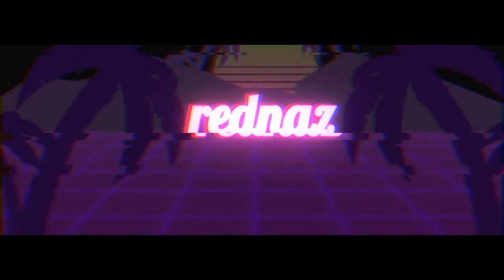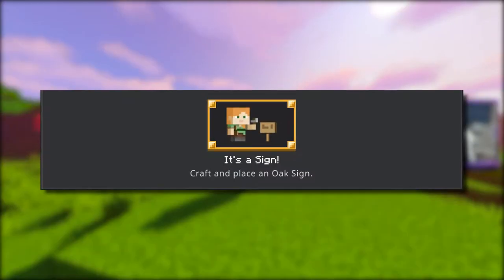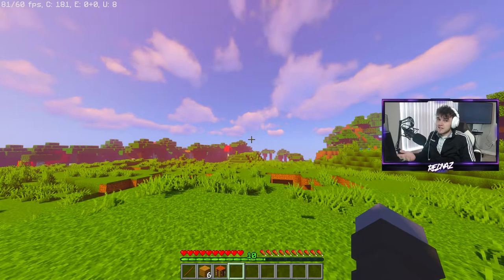What's up guys, RedNaz here, and welcome back to another Minecraft Achievement Guide. The achievement we're going to be taking a look at today is called It's a Sign. Basically for this achievement you just need to craft a sign.